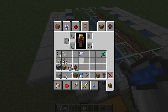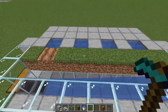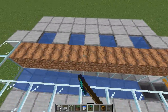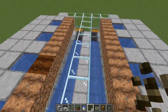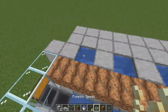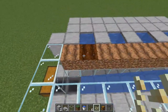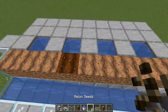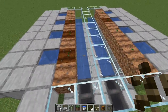I personally prefer to hoe up all of my ground at this step. Even though melons can grow on non-fertile ground and you technically don't need the water, everything grows better and faster on fertile soil, so I'm using tilled soil. On one side of this farm I'm putting pumpkin seeds just in front of each of the spots of water, and on the other side melon seeds, giving me a combination of both pumpkins and melons.